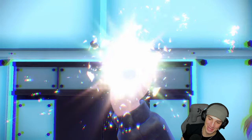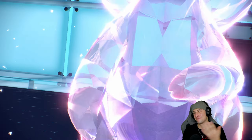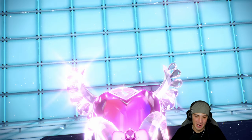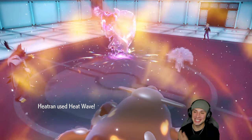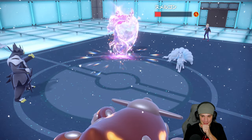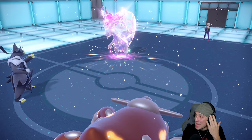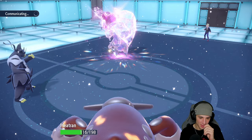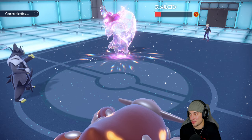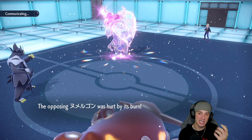I was worried Goodra might go into Fairy Tera — and sure enough it does Fairy Tera! I can't make this up. Fairy Tera is kind of common on Goodra but come on! Wicked Blow did basically no damage — that's absurd. But we did get a burn — thank you for the burn! Body Press comes out doing incredibly low damage thanks to the burn. We needed that burn tremendously.